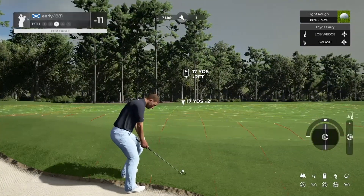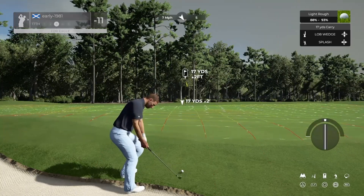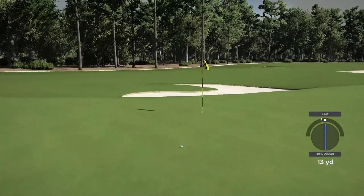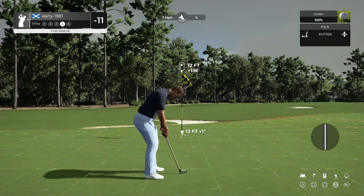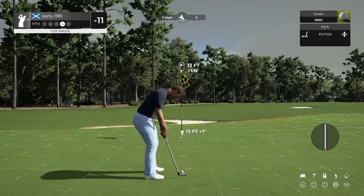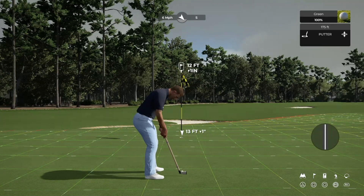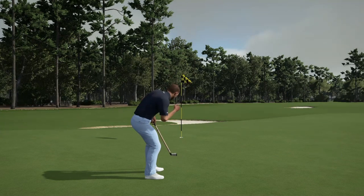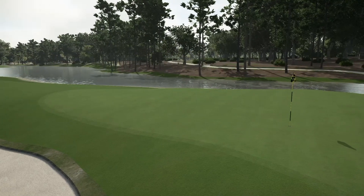Certainly want to be short of the pin here — that will leave us an easier putt. But let's try and get it as close as possible. That didn't come out well at all — I would have liked at least another six feet closer. Not a lot of movement in this putt. Very good read — birdie putt drops and we do move to 12 under par.